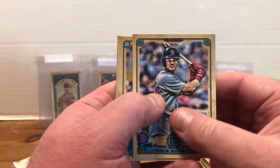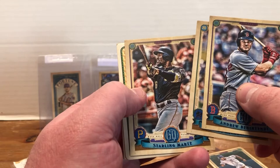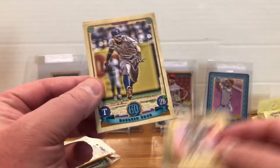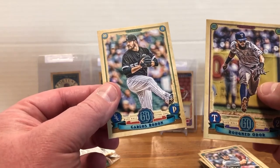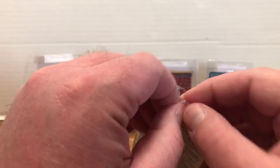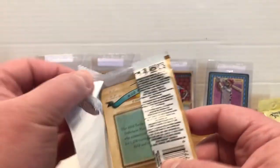Andrew Benintendi, Sandy Alcantara, Starling Marte. We've got another Tarot of the Diamond — Ozzie Albies. Rougned Odor, Carlos Rodon. I could have come up with a point system, but we'll do subjective.